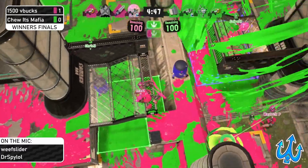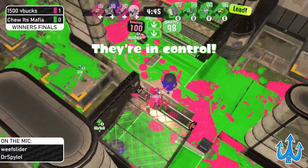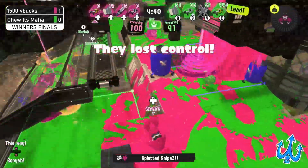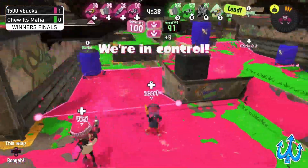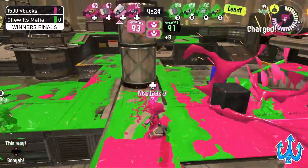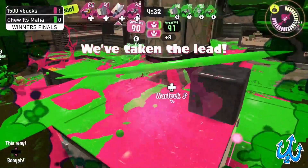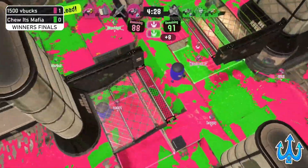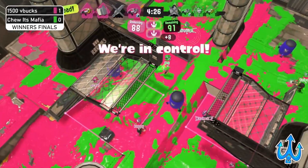But we're going to see how this goes already. We see Snipes up on that perch, going to be kind of pushed away by that Crab Tank, which is very well popped here. Gets the pick on the bow, which is going to be crucial in this first hold. Chewitt's Mafia got like nine points on the board, but that's not going to matter, as it looks like 1,500 V-Bucks has a much more solid kind of hold here as they go into it. Already they take the lead — picks are being traded, but it's much more contested than it was.